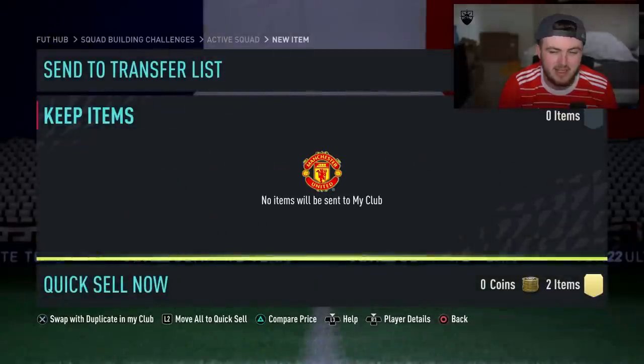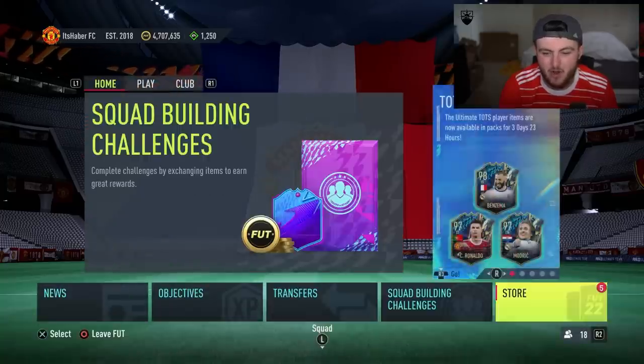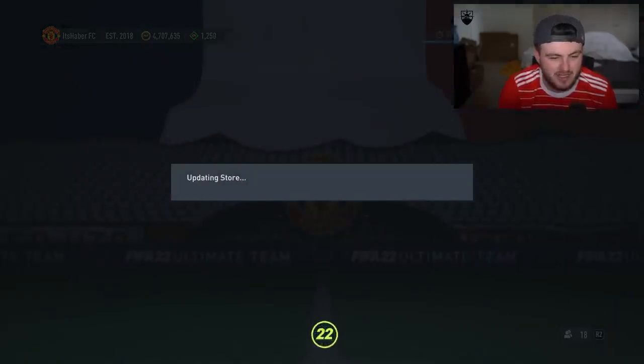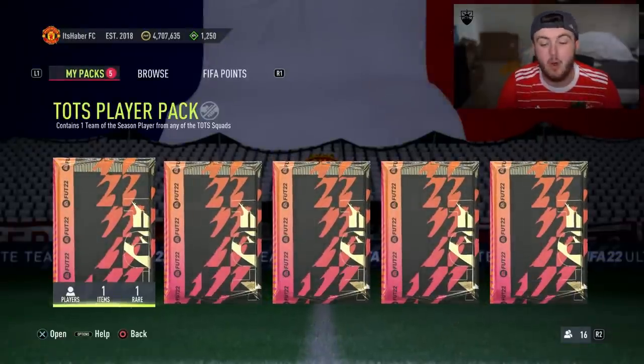Jacob Silver is untradeable. Well, we do have five guaranteed team of the season packs. These are an 84-rated squad with an informed/team of the season card — they guarantee any team of the season. So these could be all terrible or they could all be good. We don't know. They literally could be any team of the season.